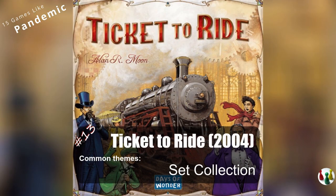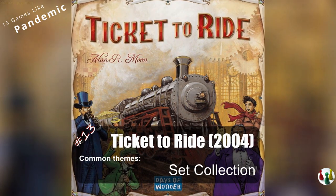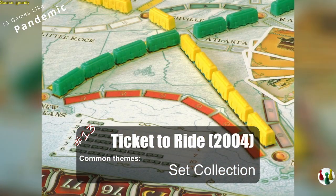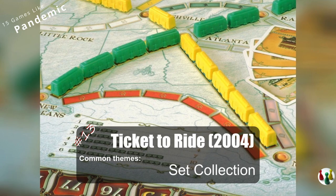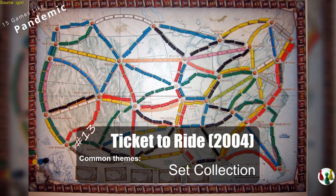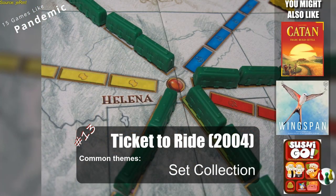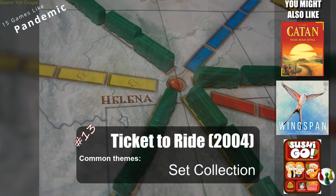Ticket to Ride is the only non-cooperative game on this list, but it tends to be a favorite among Pandemic fans. In Ticket to Ride, you compete with your friends to build train routes. The game is super easy to learn and plays under an hour. If you're looking for more non-cooperative games that are easy to learn, Catan, Wingspan, or Sushi Go might be for you.